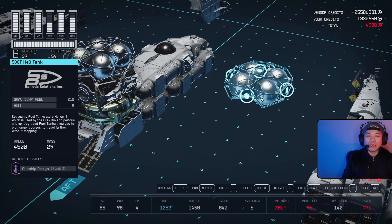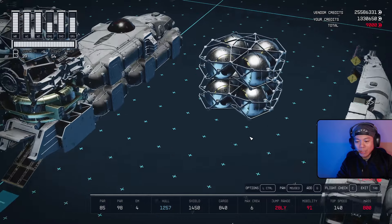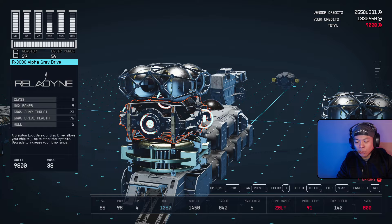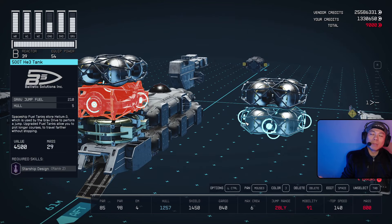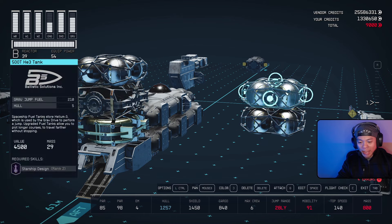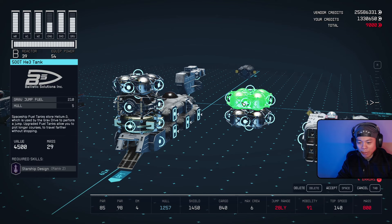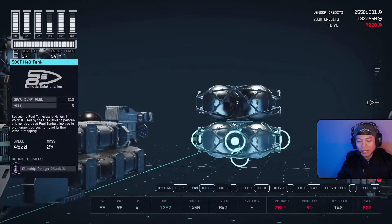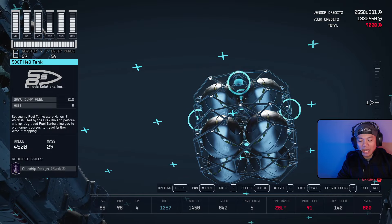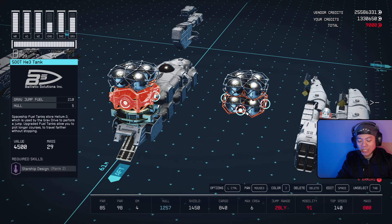For your buddy stack, you need any module you can duplicate that has a top and bottom snapping point. I recommend setting up two of them because we want to force it down. Even though this module has a closed snapping point on the bottom, the top is currently open. When you duplicate something, it likes to move into an open and available snapping point first — it could go up or down. So I'm covering up the top snapping point above this, so the only available snap point is the bottom of the 500T HE3 Tank.